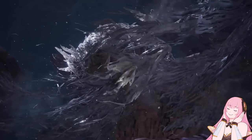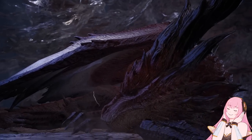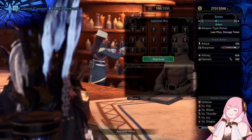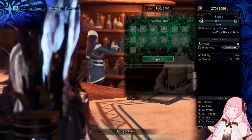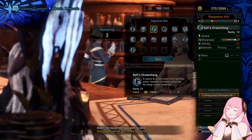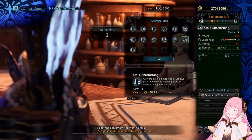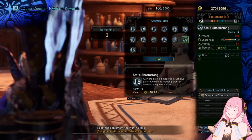Hello everyone, this is Jin Jinx from the Monster Hunter Math Guys. Safi Jiiva is finally here for PC and so are his meta-changing gorgeous weapons. We do have some actual Safi Jiiva guides and content in the works for you guys, but in the meantime the most important thing is to know what weapons to aim for, as well as how to build the awakened abilities on them.